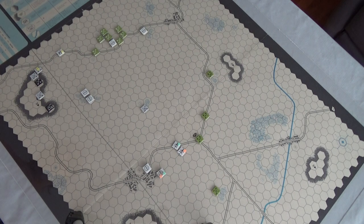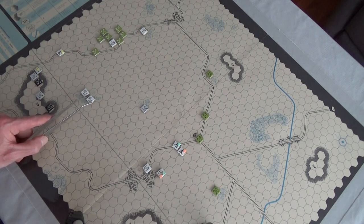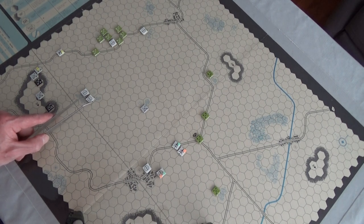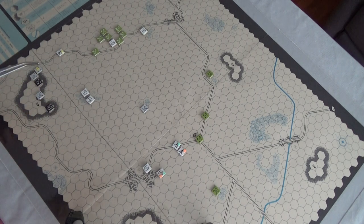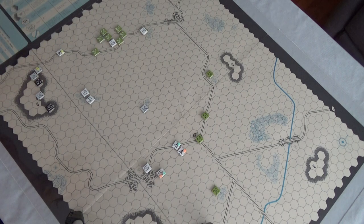Now it's the Central Powers' turn. They didn't do any movements, but I went through the round to see if anybody could get improved positions - failed all the way across the board mostly. One artillery piece did get an improved position. Wait till you see how many units I had to gang up on this British unit observed in the woods, which also has an improved position - that doubles their defensive value to 10, which is monstrous.